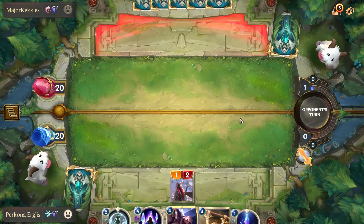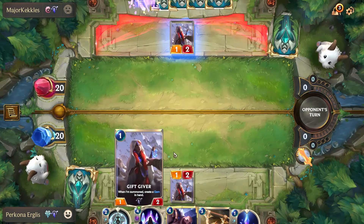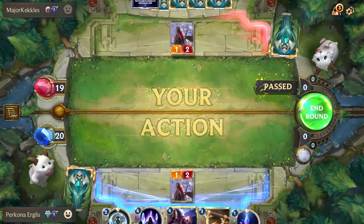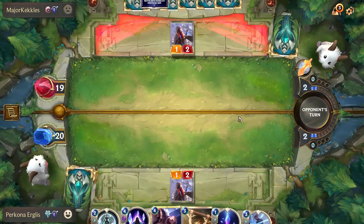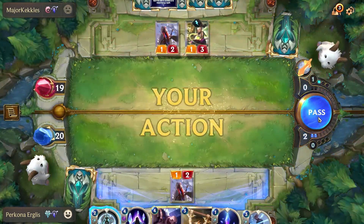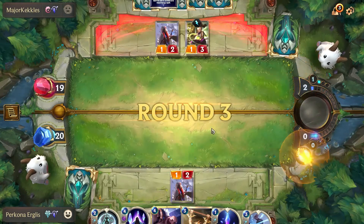He might have his own gem — and he does. So we're just going to attack here. The bad thing about attacking first is that he can use his gem next round before I can do anything — but I just didn't want to block. Alright, he's got a Dragonling. I don't really want to do anything here, so we'll bank the mana.